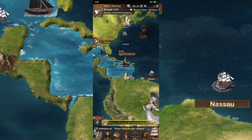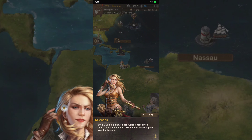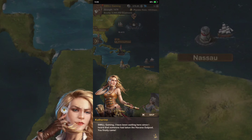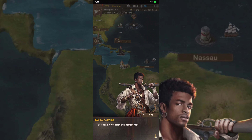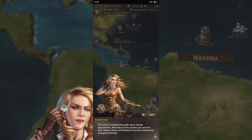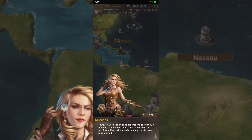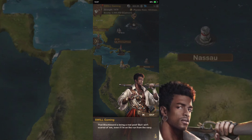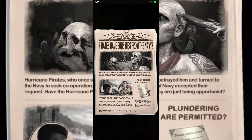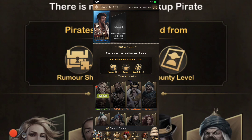Havana and Port of Prince — we got those. Some mystic buccaneers appeared: 'Many of the pirates can't survive their attack. Even Lord Edward has been ambushed and gone missing. However Lord Edward once ordered me to find the Hurricane — the Bahamas has defected to the navy, and I'm going to carry out a surprise raid on you. But don't worry, I'll be your ally.'